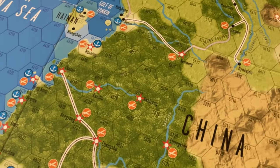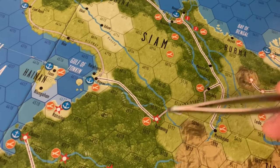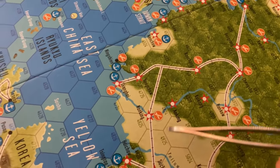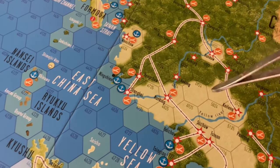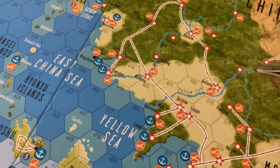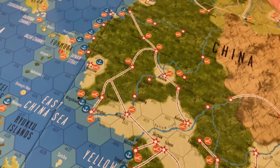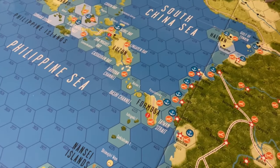We've got the Burma Road, which kept supplies open for the Chinese. And then we've got the Chinese front with some major cities — Shanghai, Nanking, infamous for the pillaging, raping, and killing of tens of thousands of civilians. We've got the Yellow River here, which was actually purposely flooded by the Nationalists as they were falling back — the subsequent flood killed upwards of a million people, and it's hardly mentioned in Western sources. And then we've got Formosa, now known as Taiwan.